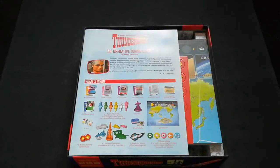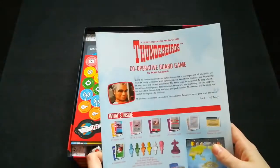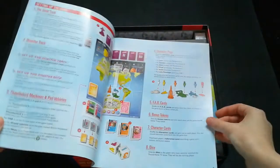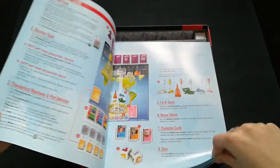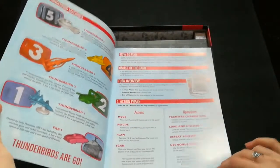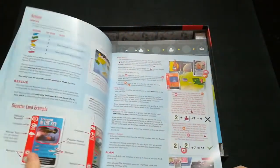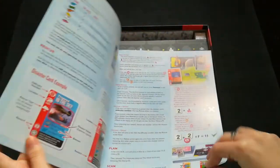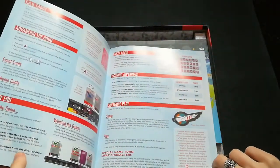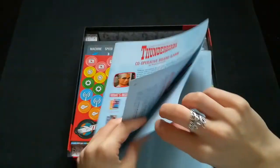First off is the rule book. It's very colourful, quite a few pages — shows you where to place everything on the board, what everything does, how to play, and explains the different Thunderbirds for those who don't know them. It shows you how to play and seems very, very comprehensive. It shows you how to do the single player version as well, which is a very interesting addition.